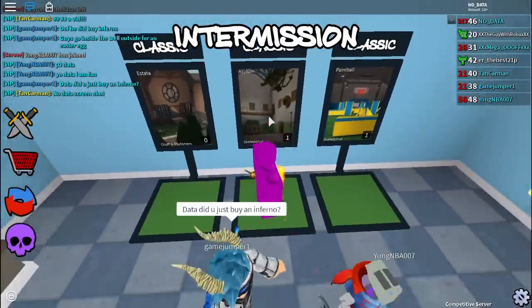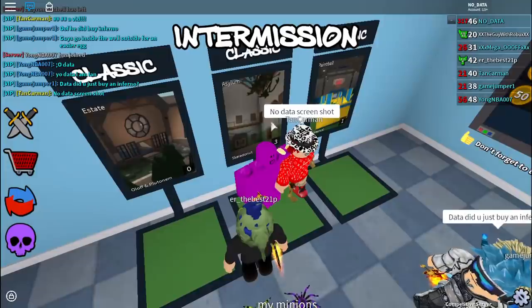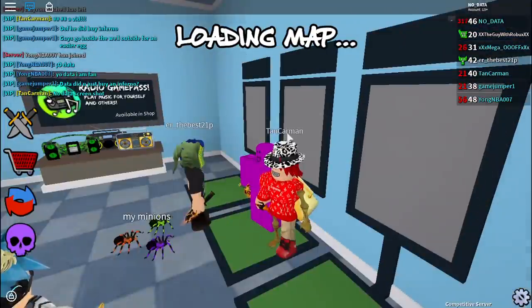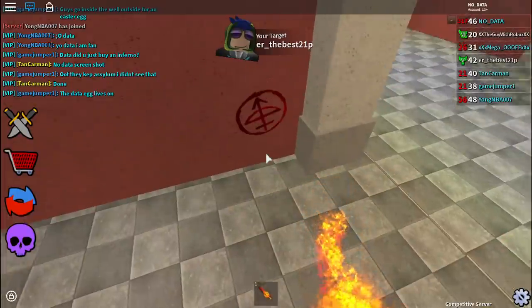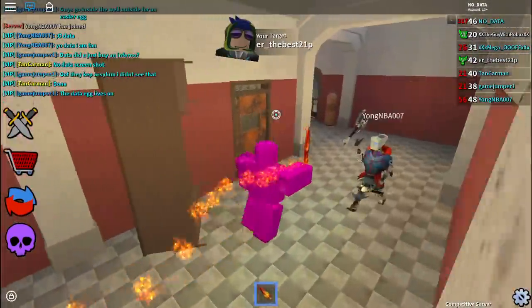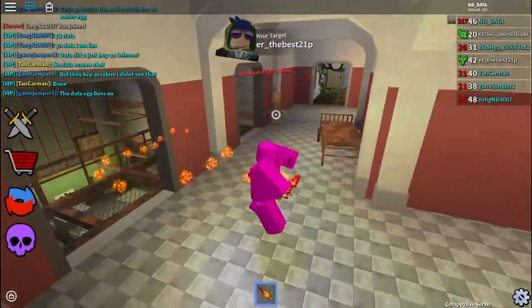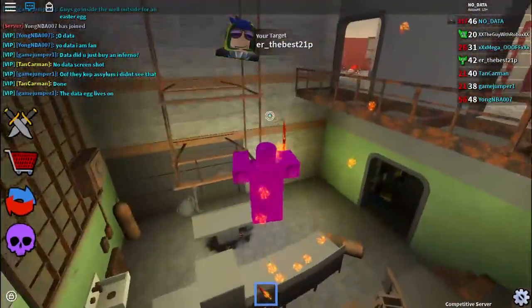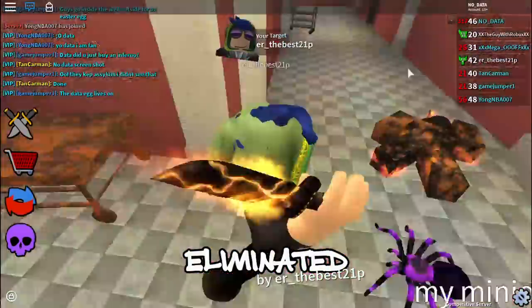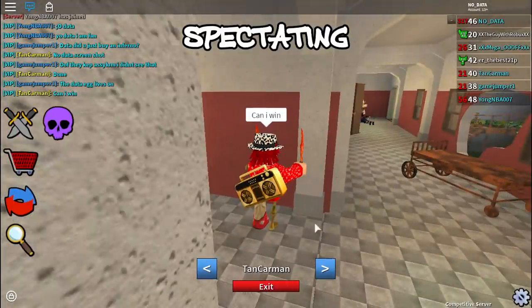Also, the Asylum map is here to stay, which is pretty surprising because we thought it would just be for Halloween. Usually there's an exclusive Halloween map and then it gets removed, but Asylum seems to be here to stay - long live Asylum. There's also a symbol here I literally never noticed until now. Let's kill some players with the brand new Inferno.